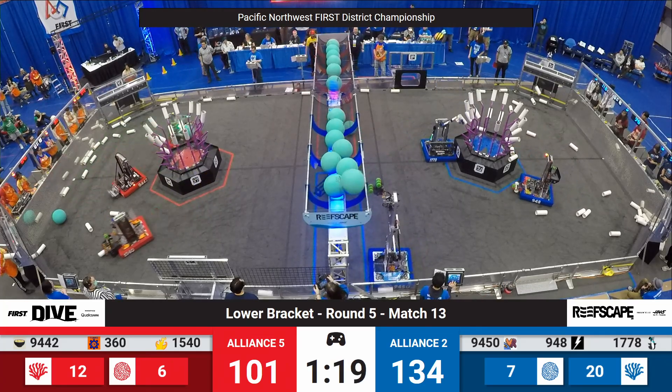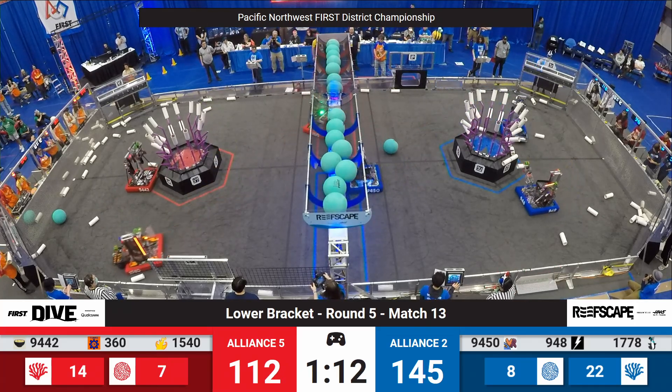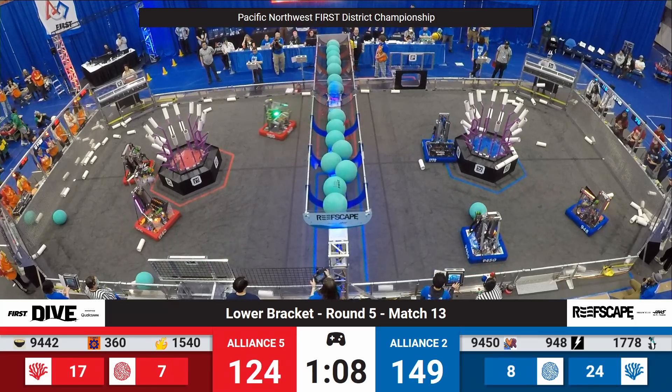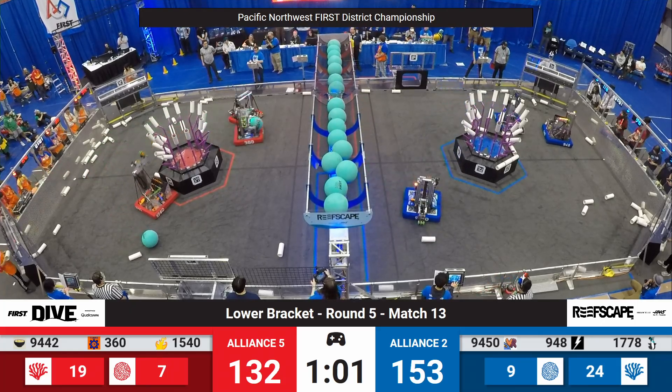The smoothest robot you're ever going to see making its way back. Four more Coral, now swinging around to the front — that goes on level two for three points. 948 works on level one. NRG adds a couple of points to the blue alliance score as well. 149 to 128, the blue alliance has the advantage.